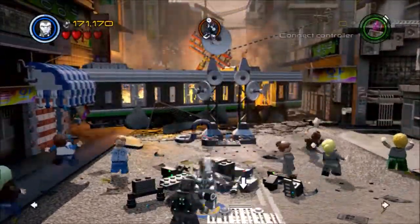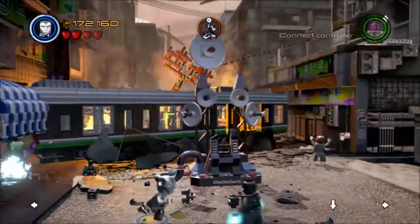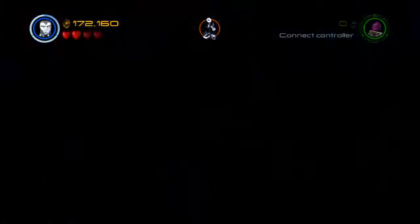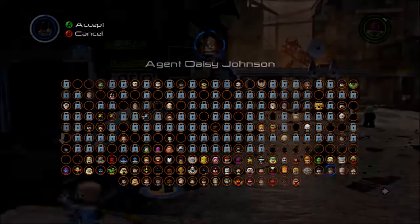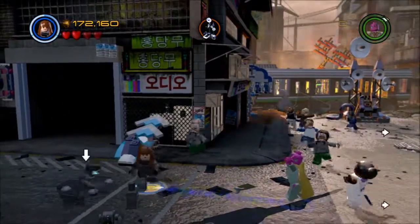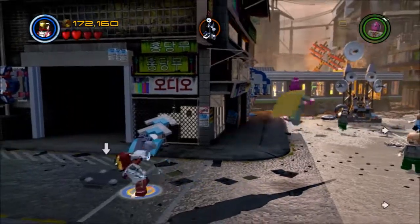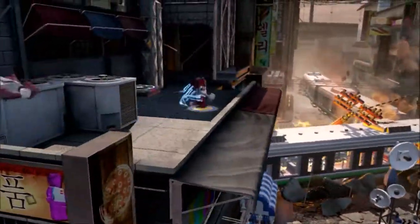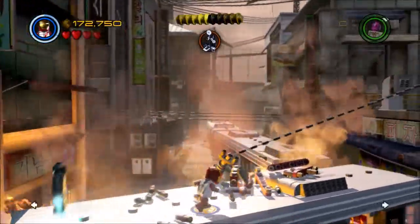Still can't do anything to these little indentations in the ground that I think hold the key to one of the two remaining minikits. I got a little bit more of this thing built. You'll note I still haven't knocked down the partition over there on top of the shop. I kind of like the Superior Iron Man design — I just wish it wasn't attached to a character who was sort of infamous, involved in doing some not so good things. I'm not sure that's not the case with any character who refers to himself as 'superior.'